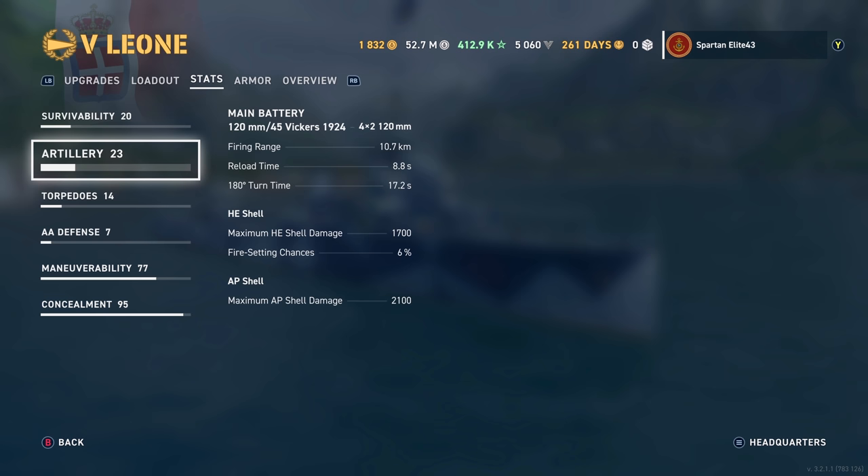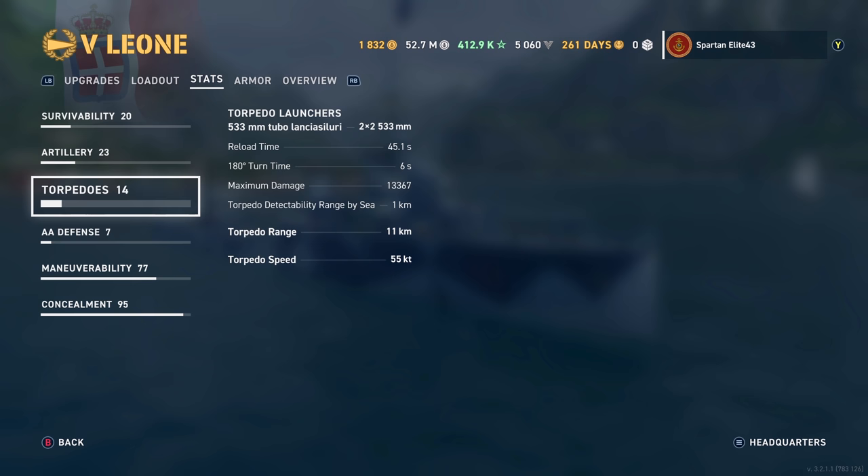This ship hits like a Mack truck for a destroyer. The AP shell does 2,100 maximum damage — not bad. Torpedoes: you get four 533mm torpedoes in dual launchers with a 45.1 second reload time, which is fantastic, but that's because it's a dual launcher. They have pretty good surface detection of 1km on the torps, and the torpedo range is 11km.